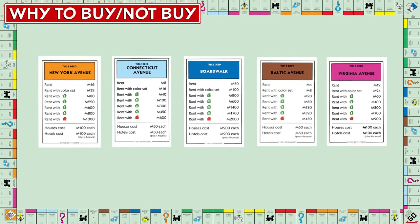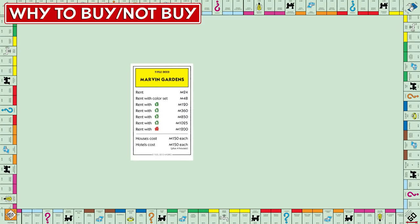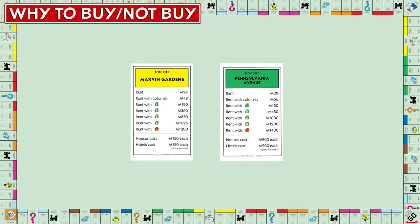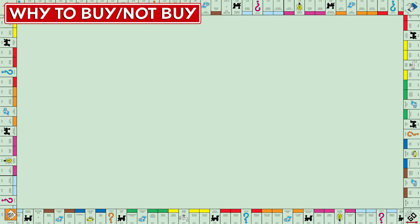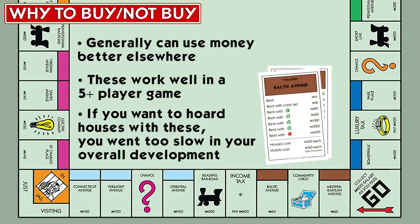Speed of development plays a major factor in what you should buy. The yellows, and especially the greens, are very slow to develop — though you do not want to land on these property sets if they have several houses. Given these dynamics, brown is generally not worth it; your money is more useful buying houses elsewhere.